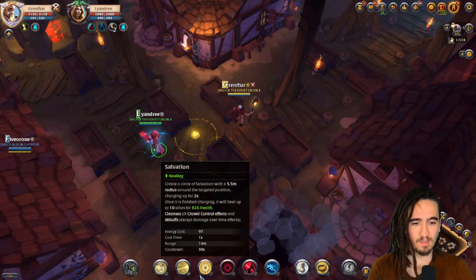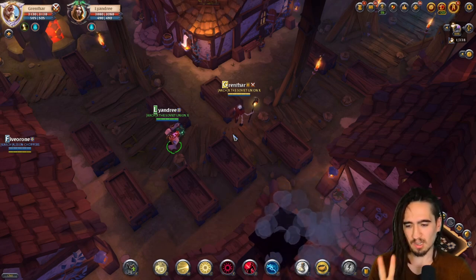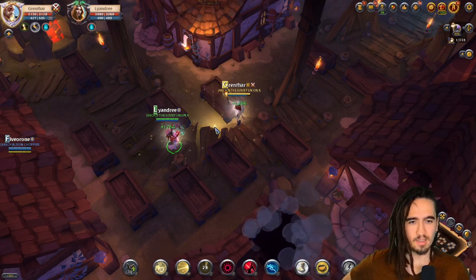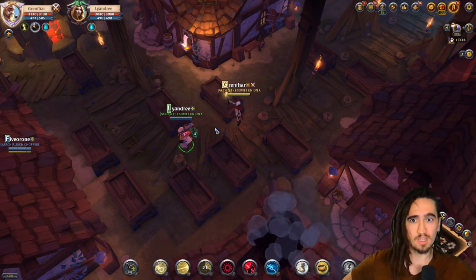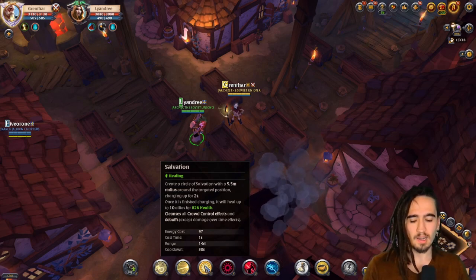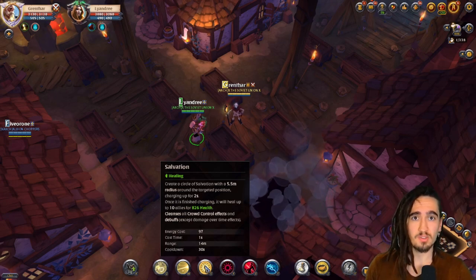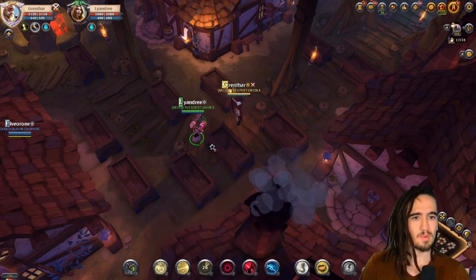The only spell we haven't discussed yet is your E. There are two main ways to use it: the preventive way and the saving way. The E does a lot of healing — everybody except the tank will get topped off by that heal, so just trust it. As a general rule of thumb, if you're using your E as a save spell, whenever two or more of your allies go to 50% or 75% health and going down slowly, you want to cast your E. It has a small precast time and then it loads on the ground — you want to have this ready.